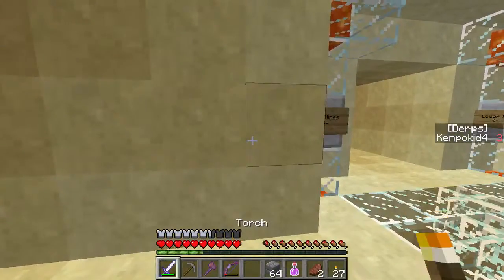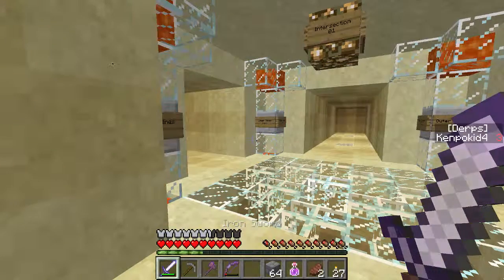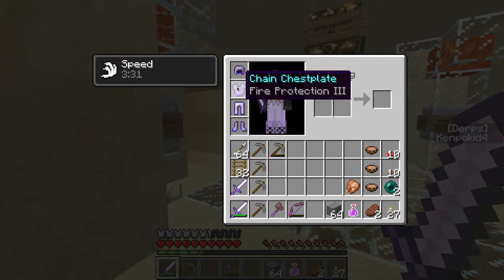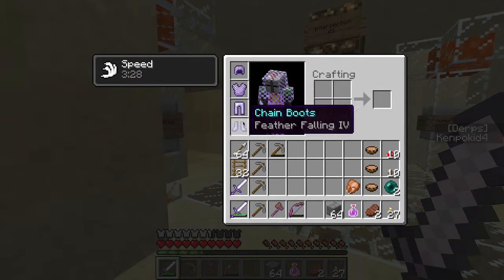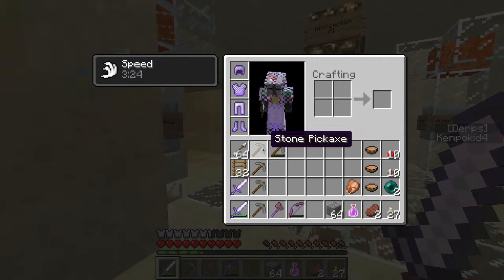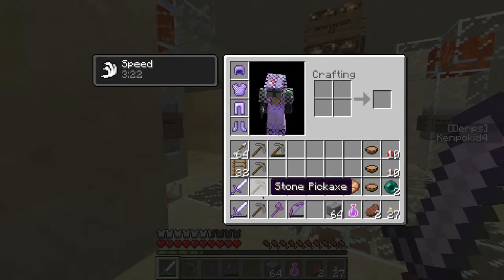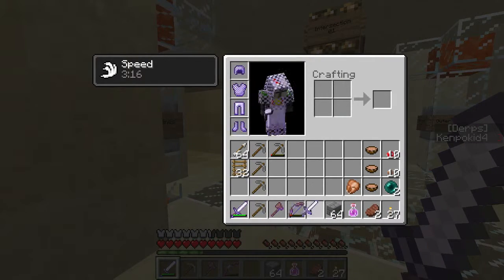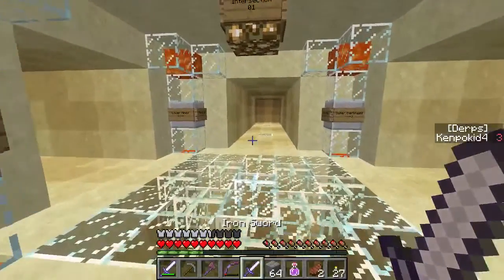I've done some anviling. I have a new set of armor: protection for helmet, fire protection chest plate, blast protection legs, and feather falling boots. Stack of arrows — I went and grabbed some stone pickaxes and got rid of my wood ones. And I also threw together a smite, unbreaking, looting five — basically an awesome undead sword.